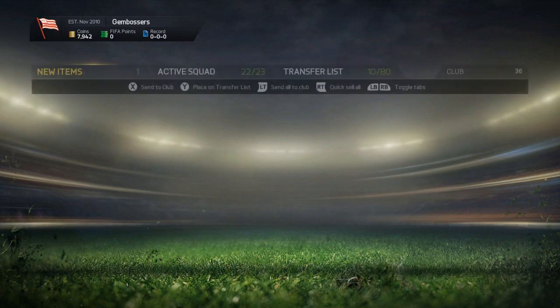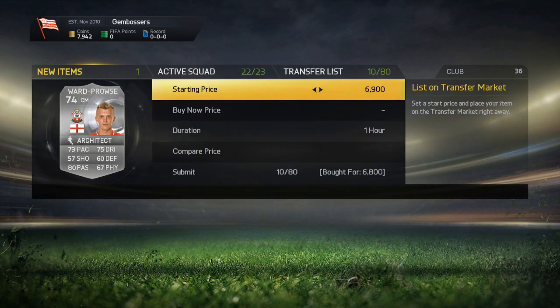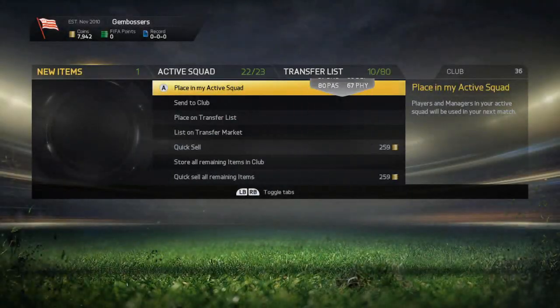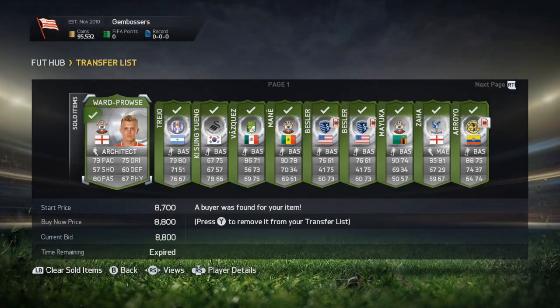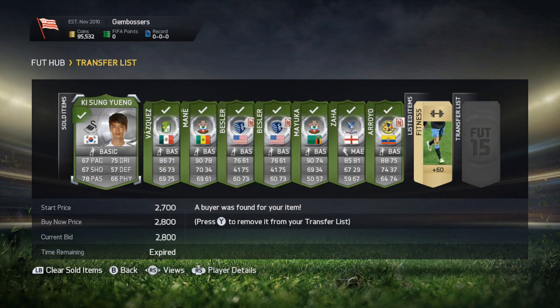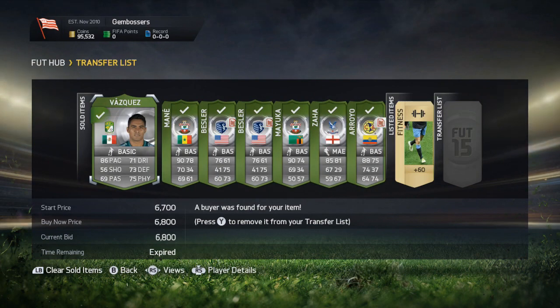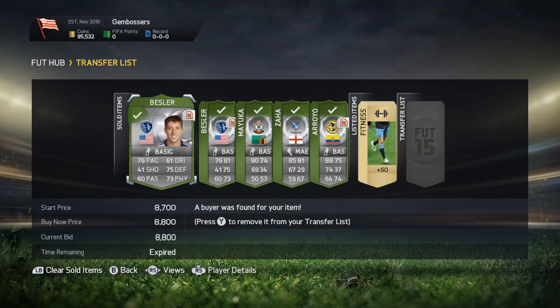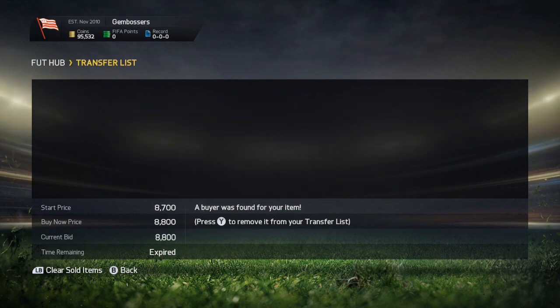For anybody searching for that player, why would you not buy the cheapest on the market? So when you're selling players, always sell for the cheapest on the market. Don't sell for just 100 coins lower — sell at least 200 to 500 coins lower to make sure you sell yours before anyone else's. The last buy before we sell pretty much all our players is Ward Prowse, picked him up for 6,800, selling for 8,800 — a 1,500 coin profit after tax.